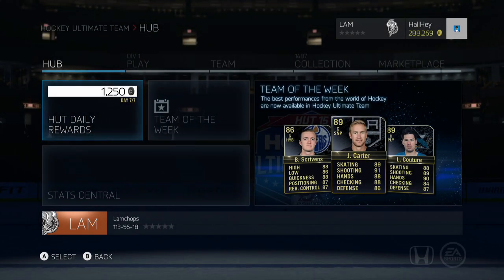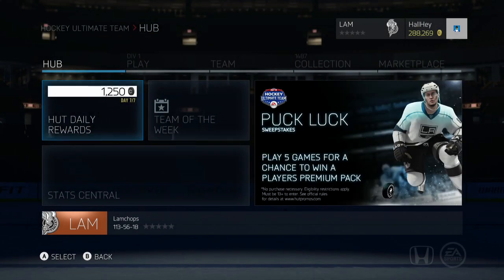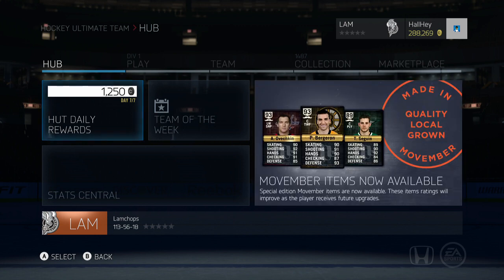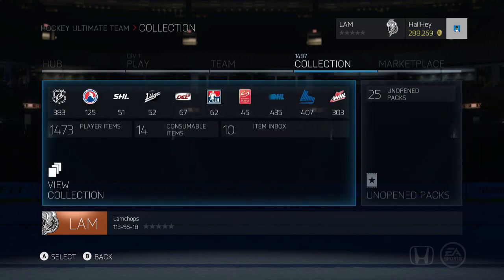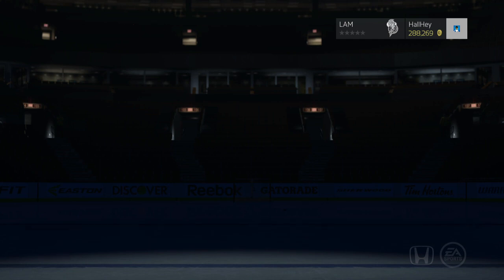Hey, what's up guys, it's Justin here back with another video. This one's going to be a pack opening — a little bit different once again. The hunt for Connor McDavid. Before I show you this, there are some Movember cards out right now — I think there's a total of 30 you can pull from gold packs — and I'm going to show you that you can actually pull those in bronze packs. Hopefully I can do it this episode. The hunt for Connor McDavid has been completed — I posted on Twitter.